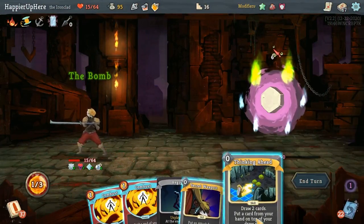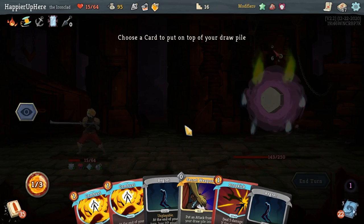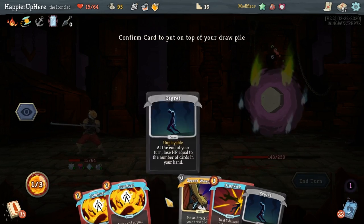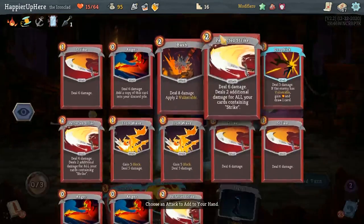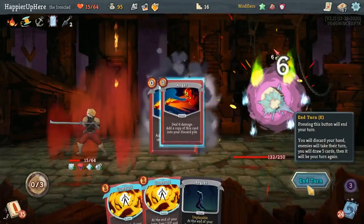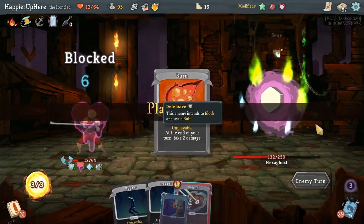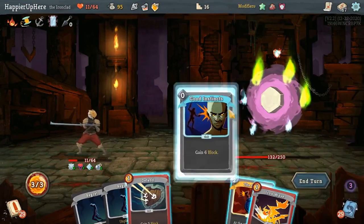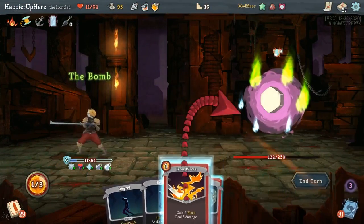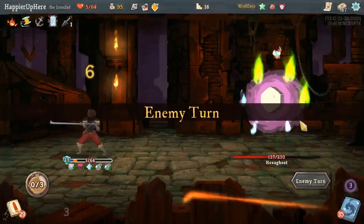Let's do Thinking Ahead. Two Regrets — that's gonna bring down my HP quite a bit. Let's get rid of one. Drop Kick, Secret Weapon, and Anger. That's a lot of Regrets — they're gonna deal a lot of damage. Let's do the Bomb and then Iron Wave. I'm at six HP, just one of the Regrets dealt damage. At least I'm done with them now.